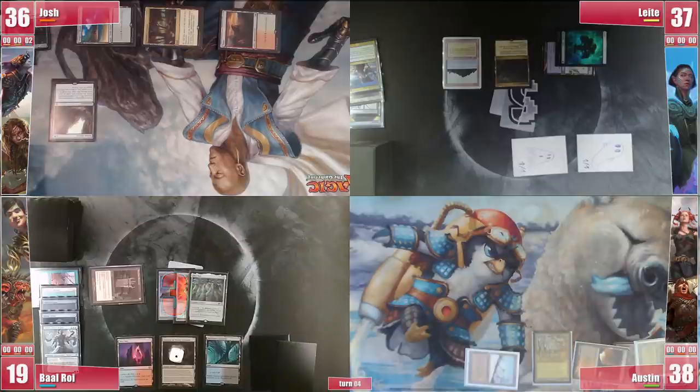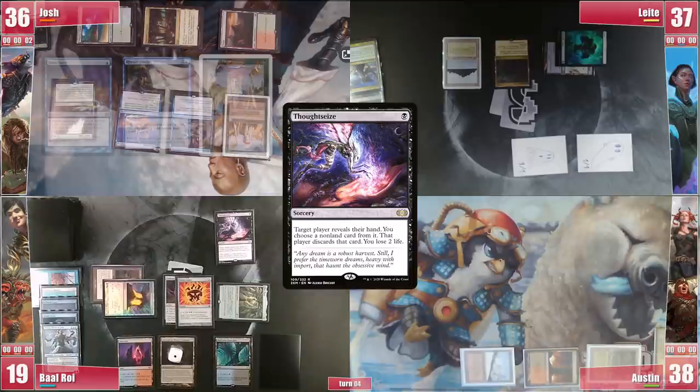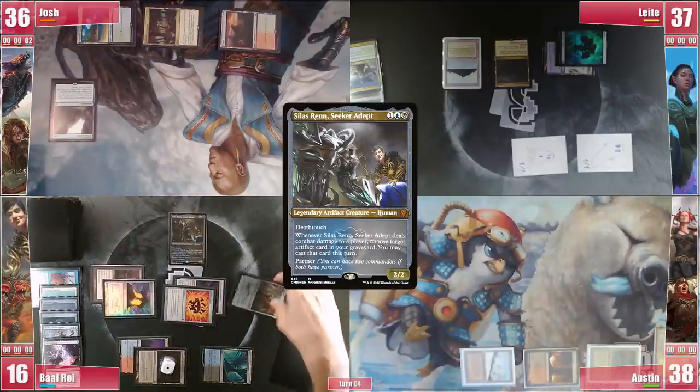Baal's Crypt keeps slapping him. He casts a Talisman of Creativity and then fires a Thoughtseize at Josh, revealing Swansong, Rhystic Study and a Worldly Tutor. He takes out the Swansong as his last card is a Mystical Tutor that can get him Divergent. He then casts Silas and passes.